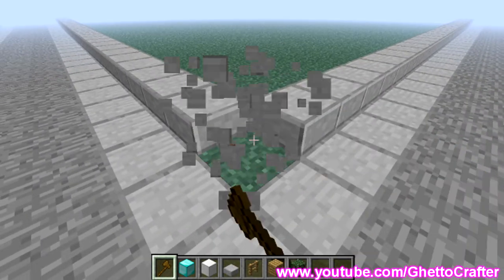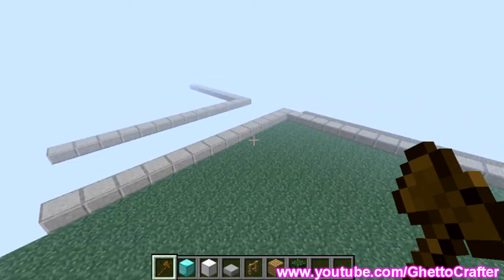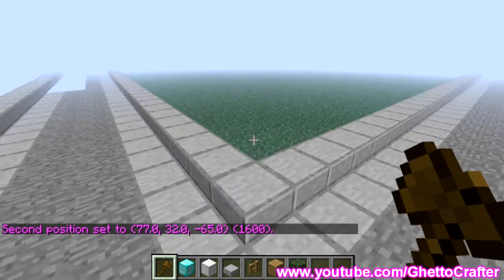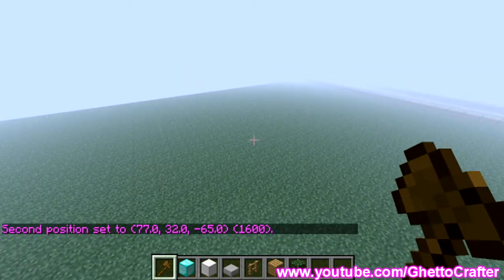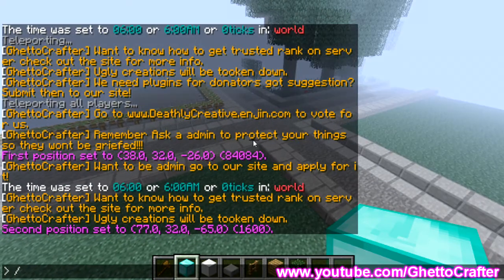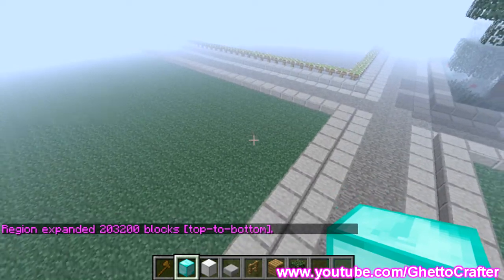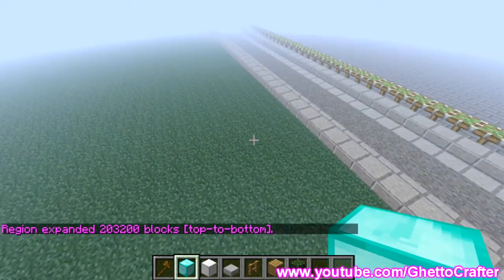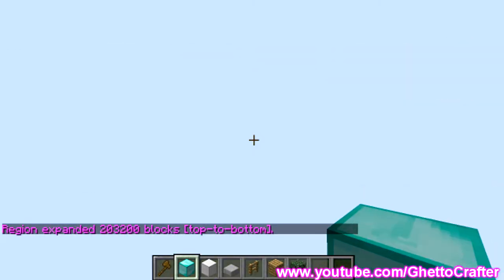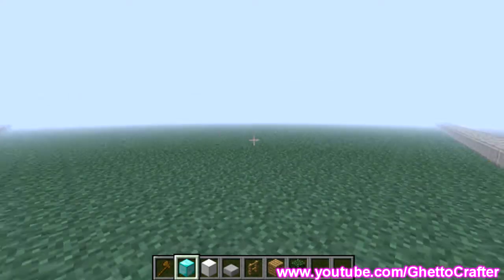The first thing we're going to do is select our region. You want to select your second region and then go back to the other side. Then type slash slash expand vert — that makes it so the selection goes from the layer of grass all the way up to the top of the sky and all the way down to bedrock.